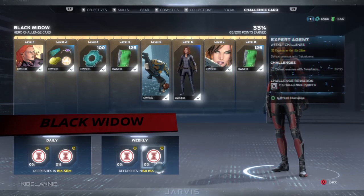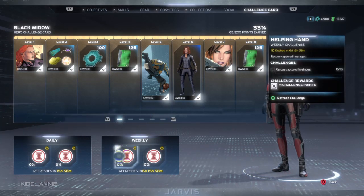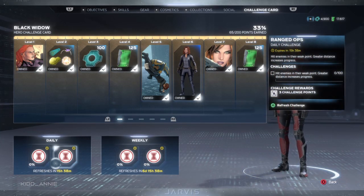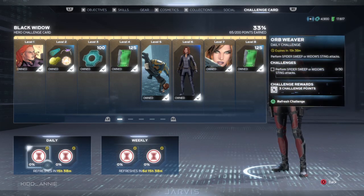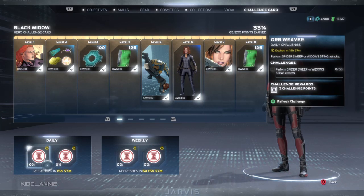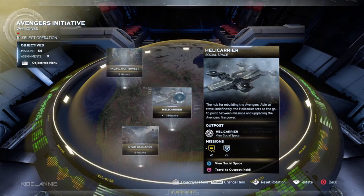The last character on the list is Black Widow, and her weekly challenge says defeat enemies with takedown. If you try to do this during a mission or somewhere else the old-fashioned way, this could take a while. But I'm going to give you some tips on how to finish this within two minutes. Just head over to the war table and find Black Widow's solo training session.